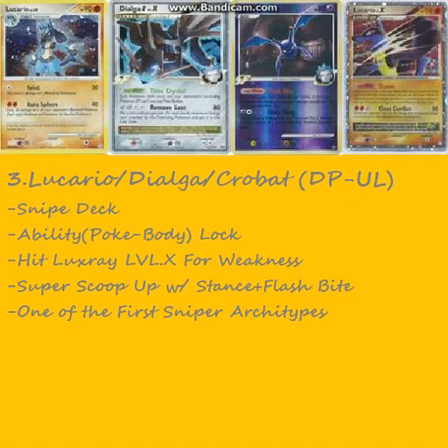Dialga Level-X locks abilities, and Lucario Level-X was really just to give your Lucario an HP boost and Stance. Essentially for Lucario Level-X, you want to play it when you're expecting your Lucario to die next turn. You hit Luxray Level-X for weakness, which was a big thing at the time. Then you'd use Super Scoop Up to pick up your Lucarios and your Crobat. One thing that was amazing — you'd have Lucario on the bench and Lucario Level-X almost dead up front. Your Lucario would probably have one Fighting energy on it. You'd pick up the Lucario Level-X, attach one of the energies onto it, and evolve it again — it's kind of like Golisopod. Back then it was a pretty crazy combo, and this was one of the first sniping archetypes. Aura Sphere did 40 damage and, I think, 40 to the bench for two Fighting — might have been 30. But it was a pretty good deck.